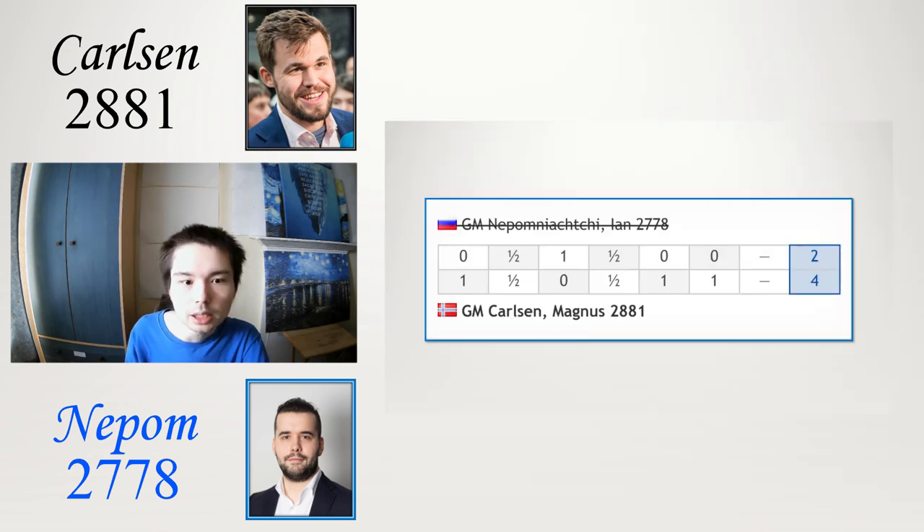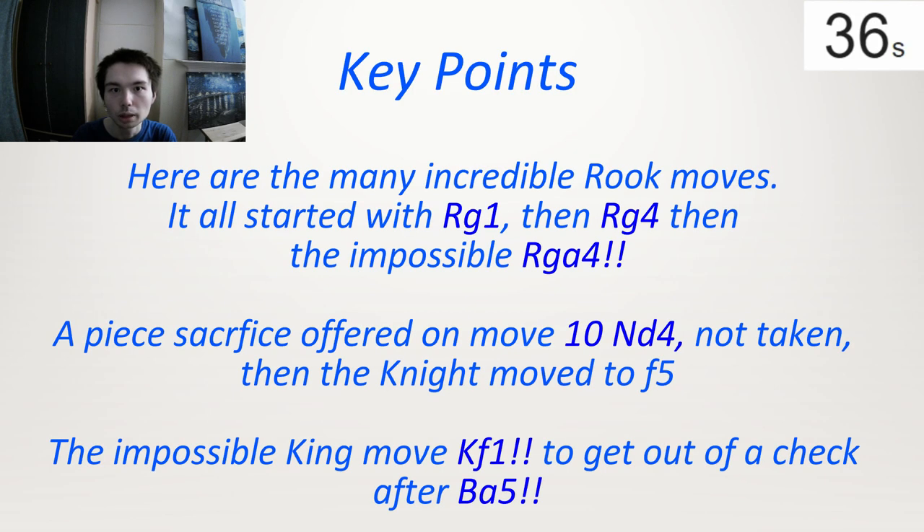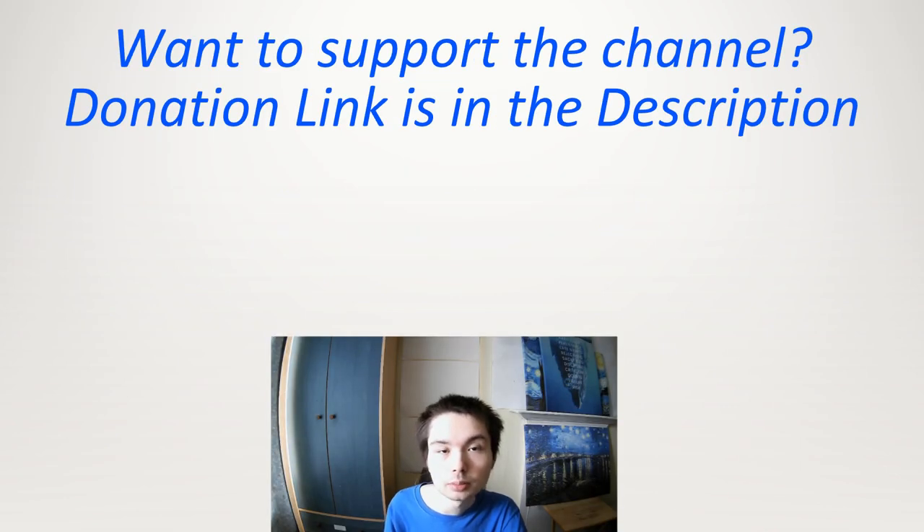So that was the best game of day one. Here is the table for day one. Carlsen ended up taking the match — they played four games at the start, it ended 2-2, then it went to blitz and Carlsen won both games. Here are the key points about the game: it all started with rook g1, the freak attack; then rook g4, and then the impossible rook g4, swinging the rook to the queen side. A piece sacrifice offered on move 10 — the knight on d4 — wasn't taken by move 14, and then it moved to f5. When you attack a piece, it does not mean you have to move it. And then the impossible king move to f1, to threaten bishop a5 attacking the queen. As long as it is not a check, king f1 was a brilliant move to get out of the way. Thank you so much for watching.